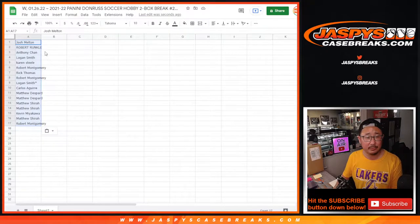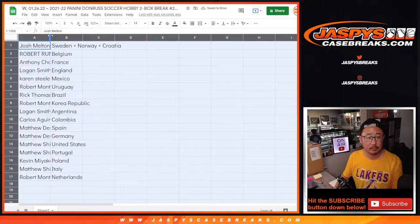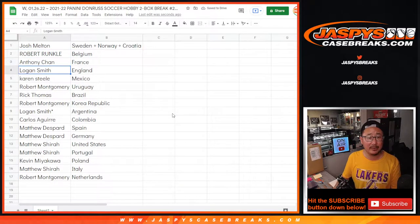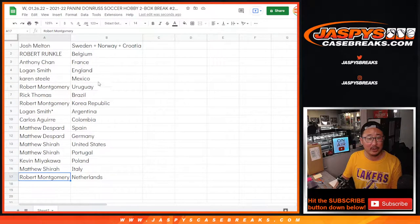Got the combo team down to the Netherlands. Josh with the Sweden-Norway-Croatia combo. Robert with Belgium. Anthony with France. Logan with England. Karen with Mexico. Robert with Uruguay. Rick with Brazil. Robert with Korea. Logan with Argentina. Carlos with Colombia. Matthew D with Spain and Germany. Matthew S with the United States and Portugal. Kevin with Poland. Matthew S with Italy. And Robert with the Netherlands.